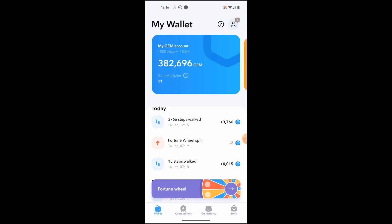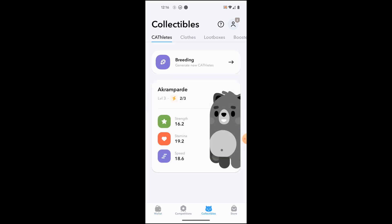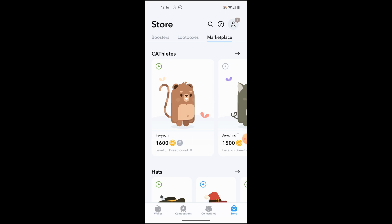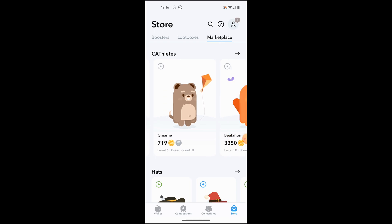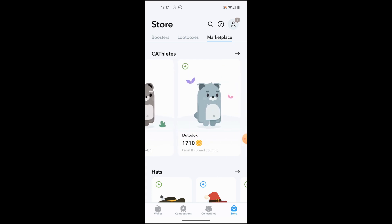The game runs on the Solana blockchain and when you start off the game you end up with one of these collectible cathleets. You can buy one from the marketplace — this one here is a level eight, breed count zero, 1600 Walken tokens. There's a whole bunch of different ones at different levels. Sometimes you can buy stuff in SOL but these ones just seem to be in the Walken token.